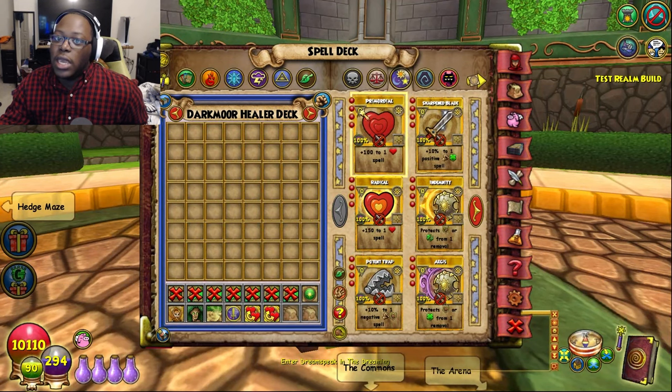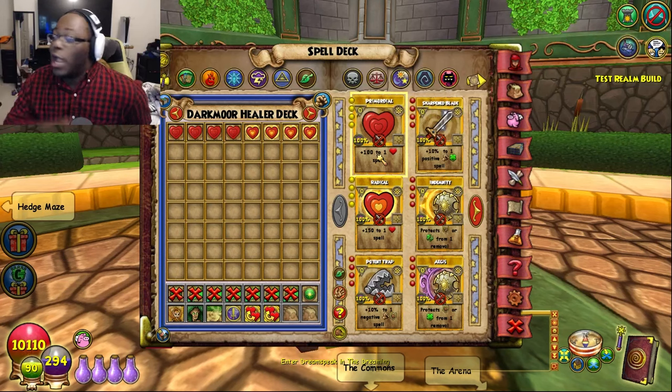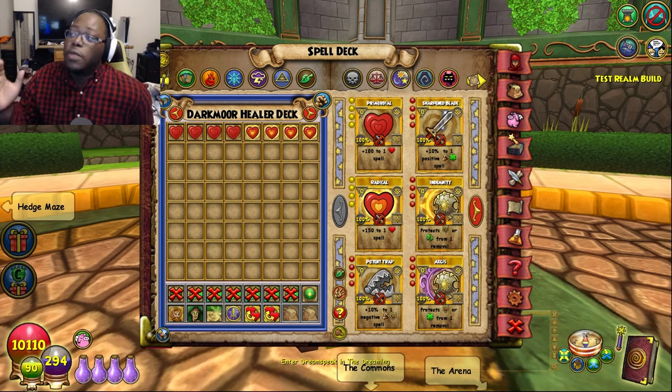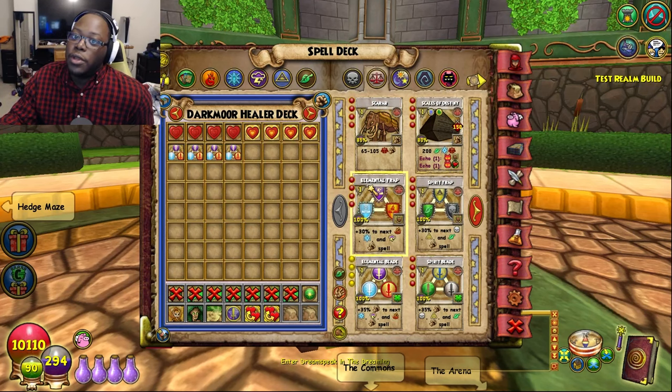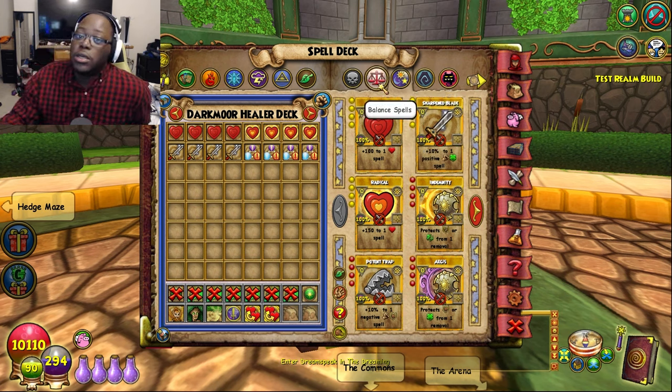Let's start with the astral spells. You definitely want to put in the health enchants — primarily the Radicals and the Primordials. These two health enchants boost the health by plus 150. Pack all of that right off the bat. For the off-school stuff: if you're questing with a Storm, Fire, or Ice Wizard, put in Elemental Blades for them. Even if it's unenchanted, anything will help them. Don't put in Elemental Traps if you're versing mobs because trapping each one takes up too much time. Definitely prefer the blade, and you can put in the Sharpened Blade to enchant them — it's a plus 10 to any blade you put on.